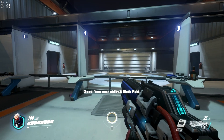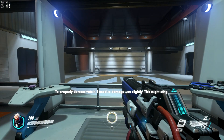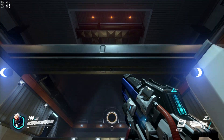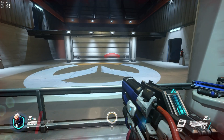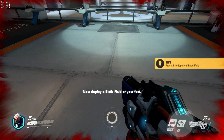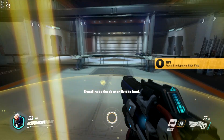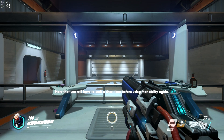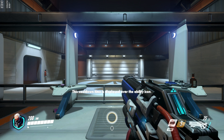Your next ability is biotic field. To properly demonstrate it, I need to damage you slightly. This might sting. Now deploy a biotic field at your feet. Stand inside the circular field to heal. Note that you will have to wait a short time before using that ability again. This cooldown time is displayed over the ability icon.